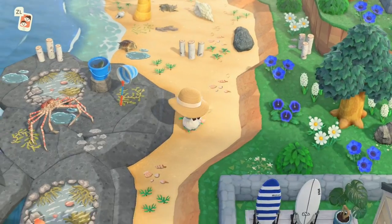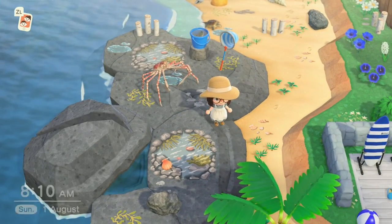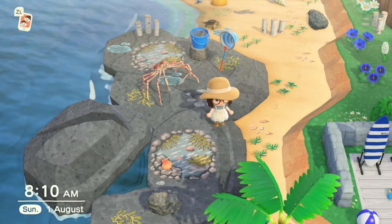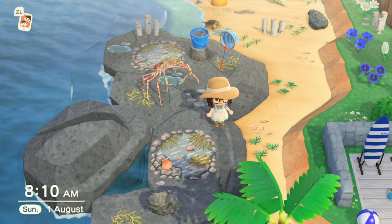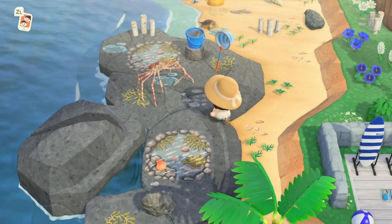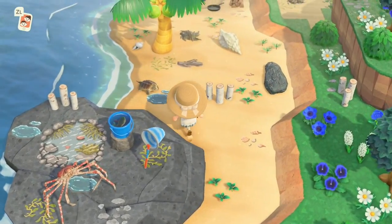For the beach rock on this part of the island I decided to near enough replicate what I did on the other side — the rock pools were too nice not to use again. So there's just a little mini rock pool area on this side as well.